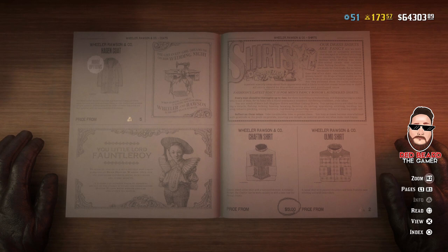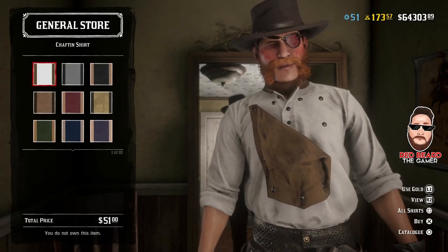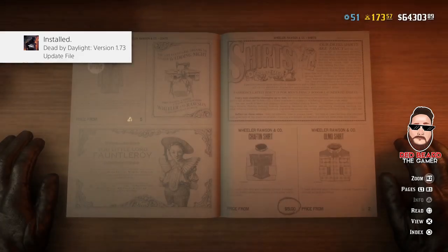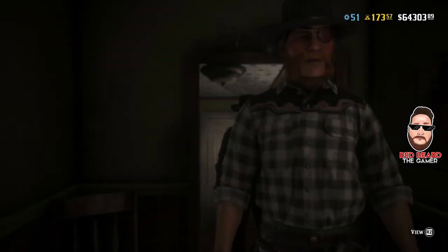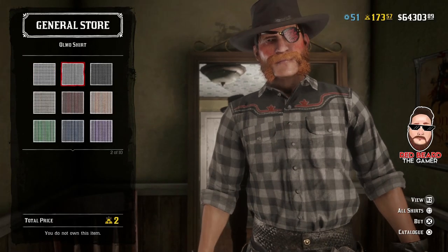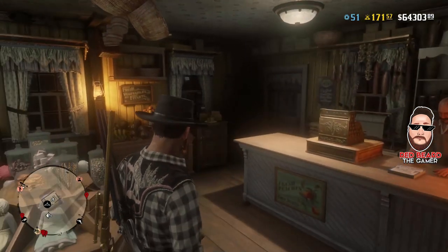There are two new shirts. The first one is the Chafton shirt — not too bad looking. Then the second one is the Olmos shirt at two gold bars. I kind of like this shirt, and this is what the back of the shirt looks like — it looks kind of cool.